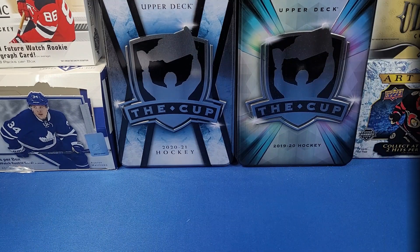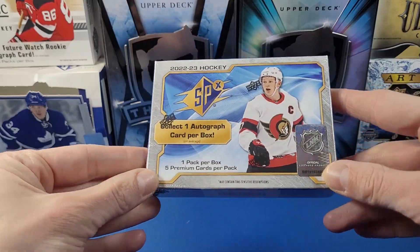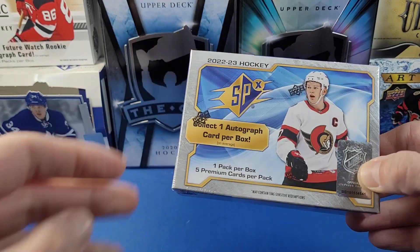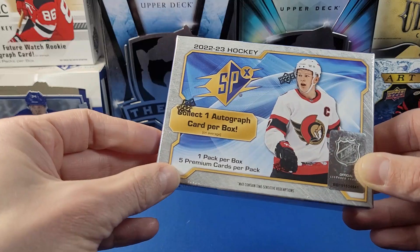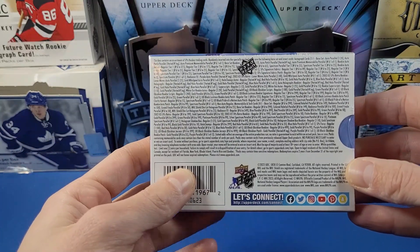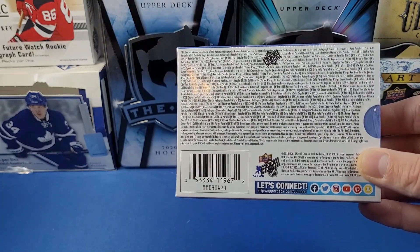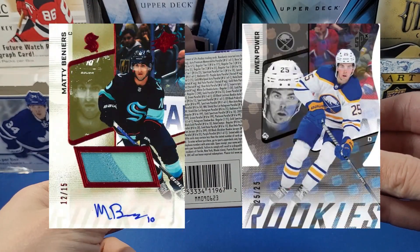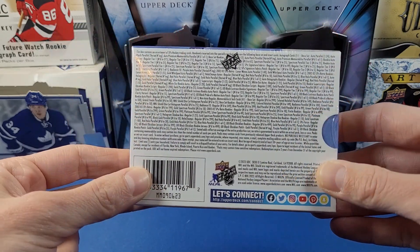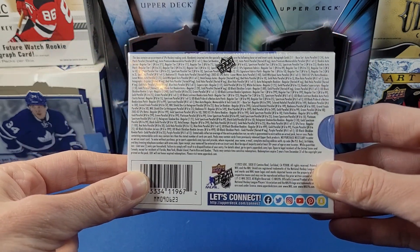Hey everyone, welcome to YNG Cards. Today we have a quick break of 2022-2023 Upper Deck SPX. It's a bit of a change of format this year — one pack per box, five premium cards per pack. We're looking for autographs of Veneers, Owen Power, Marco Rossi, Slafkovsky, Jack Quinn, Arbor, Jackai, Shane Wright, Kate and Gooley, and a whole lot more.